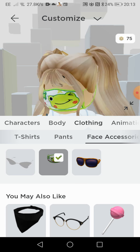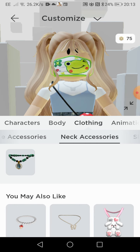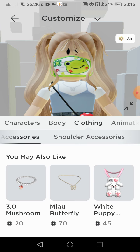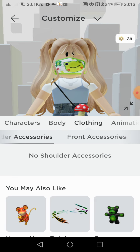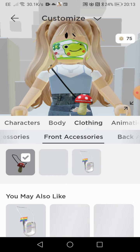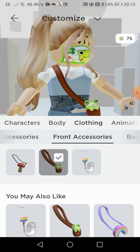I got the cute little froggy. I'm gonna keep my face the same though. I don't have any shoulder accessories. Oh, I have a few front accessories — a little froggy pouch!